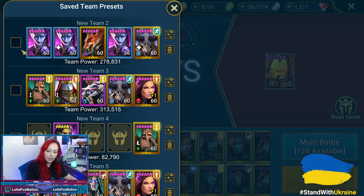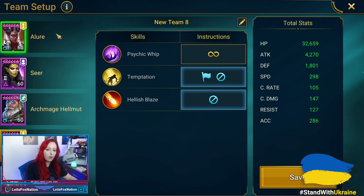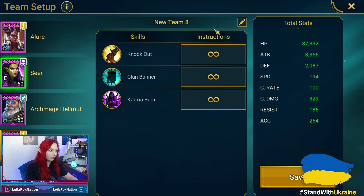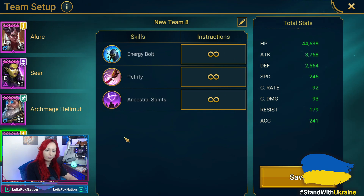For the team setup: Allure — we only have her using her A1, which makes sense since all we really want her to do is decrease turn meter. Seer is set as is, then Archmage Helmet, Ghostborn, and Renegade.